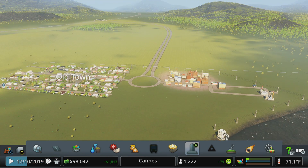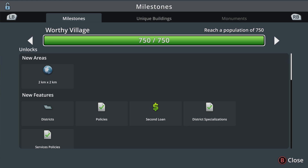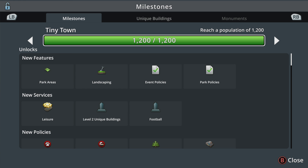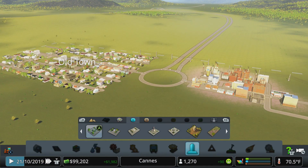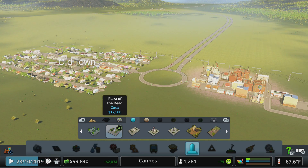Unique buildings are on this tab and they all unlock by doing something special to your town. Once unlocked in one save game, they become unlocked across all save games once you hit the milestone that unlocks that level of building. We unlock the first level of unique buildings at Worthy Village, and the next five milestones unlock levels two through six. You have to reach those population milestones, but sometimes you also have to do specific things to your city - for example, the Plaza of the Dead requires filling several cemeteries.